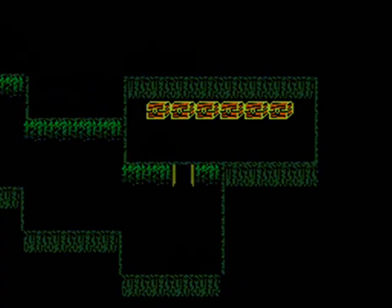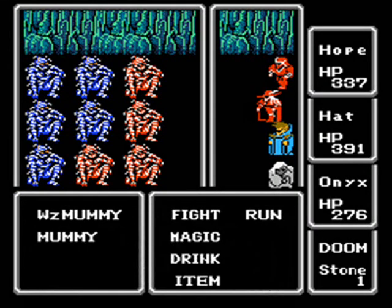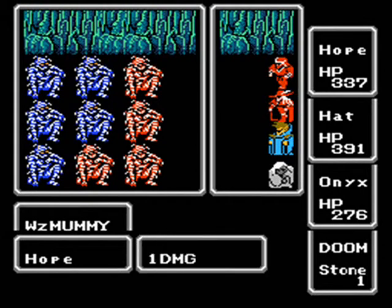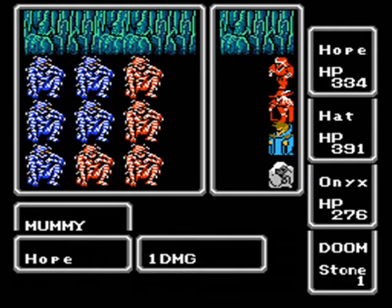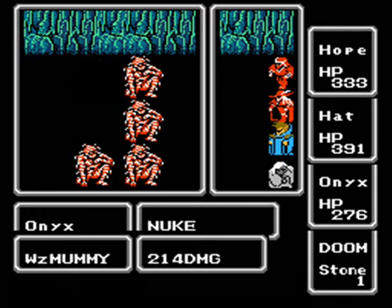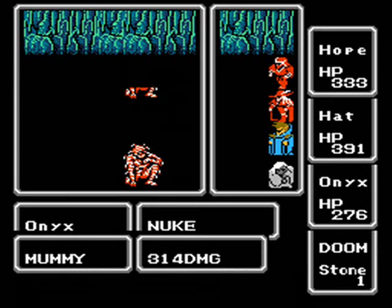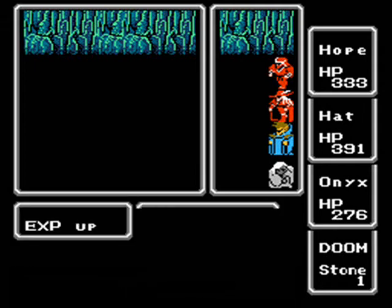Here we are - we've got a little spiked square here with some mummies. Sometimes other enemies will appear with them as well. We may as well go ahead and wipe out these mummies - we've got plenty of powerful magics to do it with. Once we've taken out all the mummies and gotten all the treasures we need, we'll use a warp or some other spell to get out of here quickly. There's our next ribbon - we'll go ahead and equip that on Onyx, and we'll give our last ribbon to Hope. And the Defense Sword - awesome.